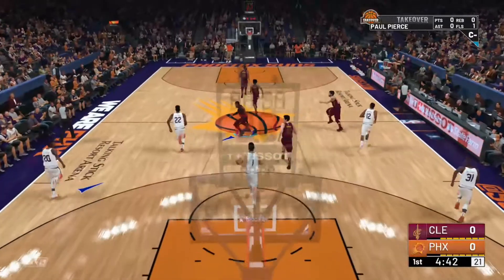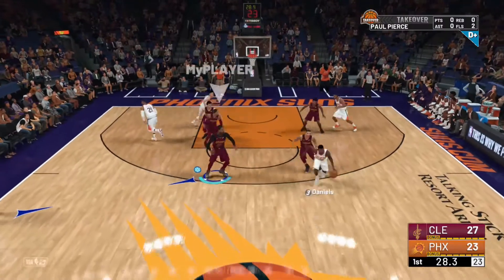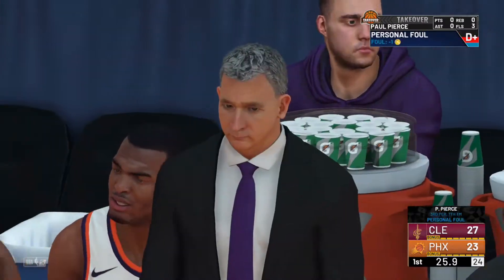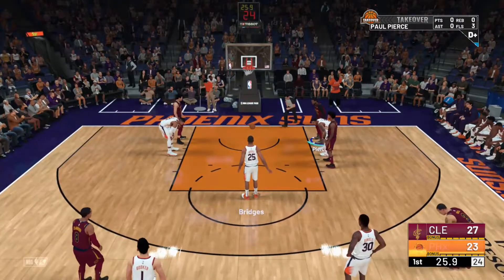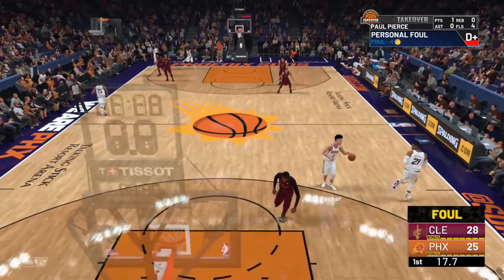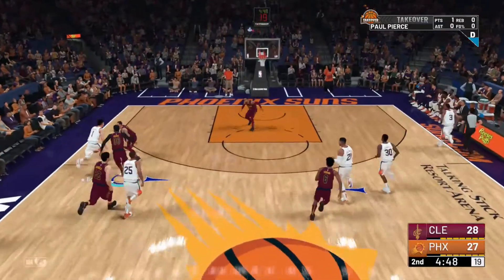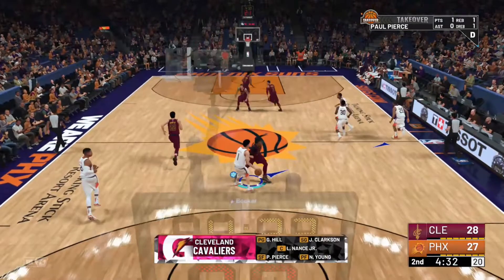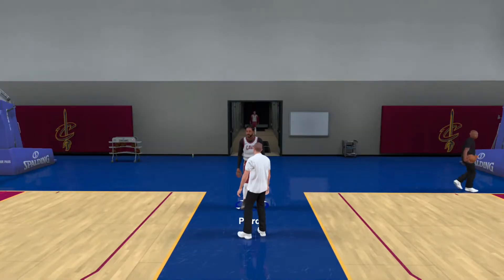As soon as they get the ball, hold either the two squares or on PS4 it's the big square button in the middle — just hold it down and you'll run over to the person with the ball and foul them. Sometimes the person will pass it in time and sometimes they won't, so you just gotta hope they don't. You can run up to them around half court and just smack them — easy foul. You'll foul out pretty quickly.